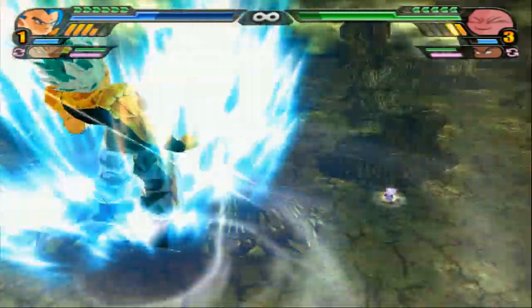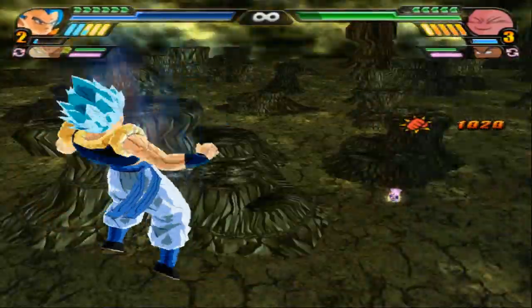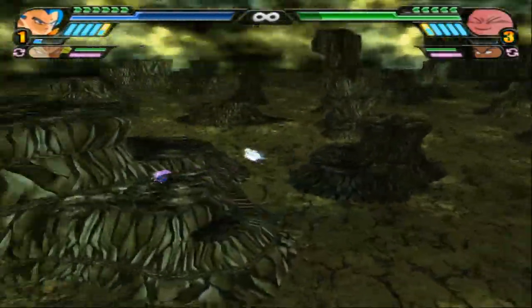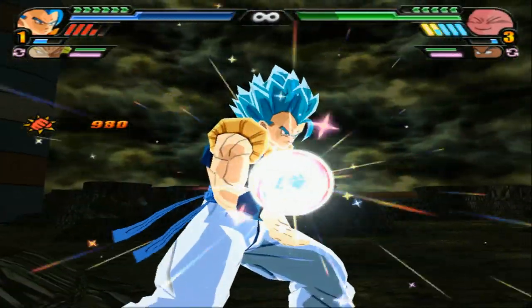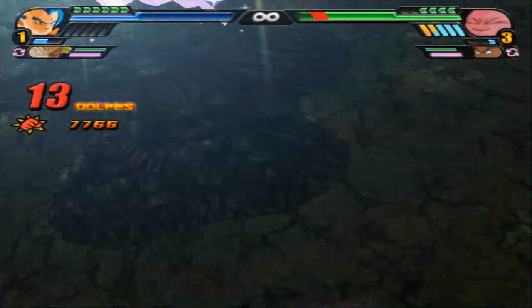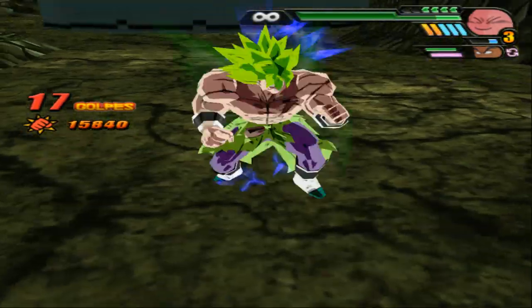Let me see if my boy Gogeta can hit max power. Grand Supreme Kai, you're flying away from me but your behind ain't going to get far. Stardust Breaker — is that going to work? It didn't work against Broly, so I'm not too sure if it's going to hold its own right now. Speaking of Broly, let's go ahead and bring our boy into this fight.